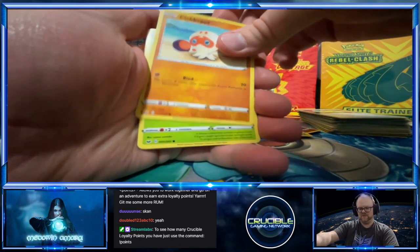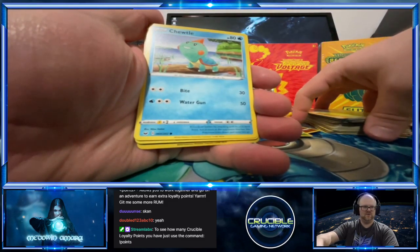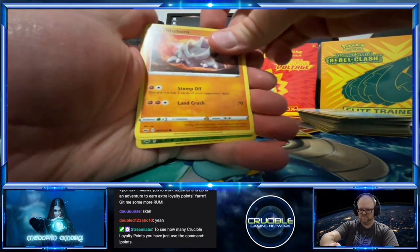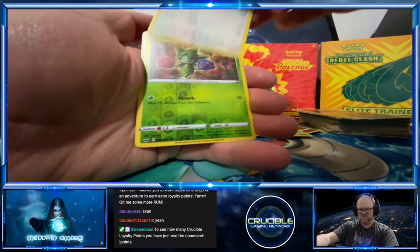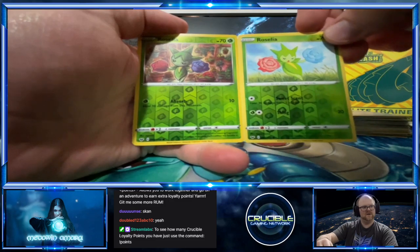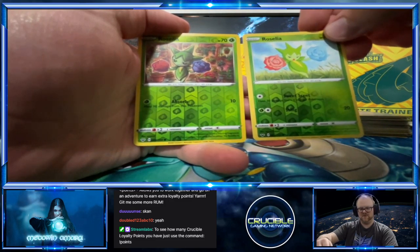Chewtle. Ryhorn — that's cool. Rookidee. And a reverse hollow — look at this, this is cool! Got reverse hollow for both of the different artworks, so that's cool.